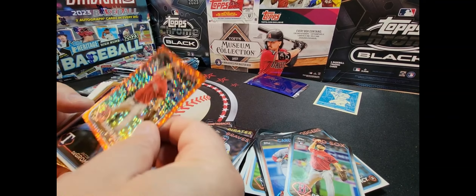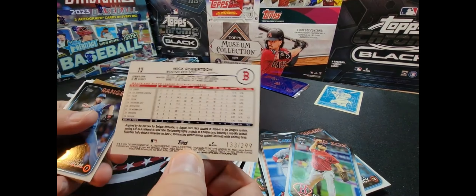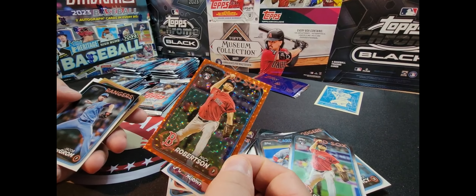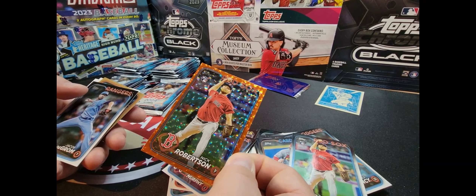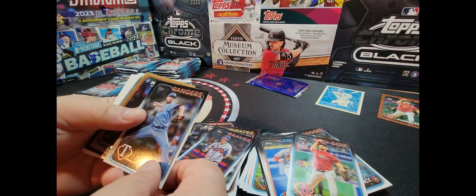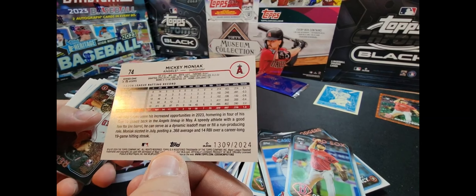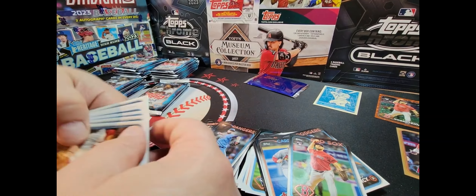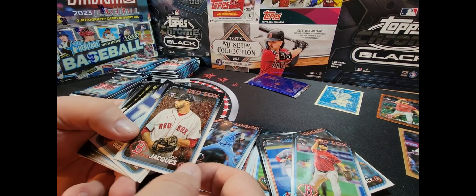Excellent! Nick Robertson — shiny! What's the number? Two ninety-nine. I'm not familiar with Nick Robertson but he's a Red Sox and it's a pretty cool card — I don't know if they call it an orange speckle. Here's our numbered card: Mickey Moniak for the Angels. We'll set him right over to the side. It's a cool card — I don't know if that's a special one for any reason.